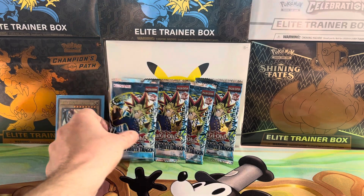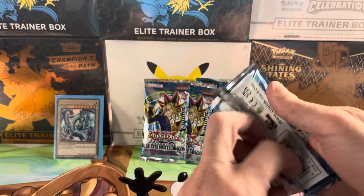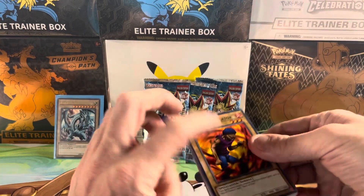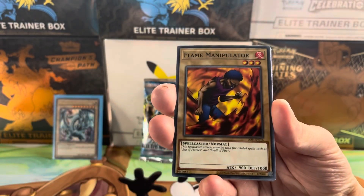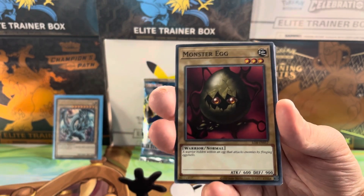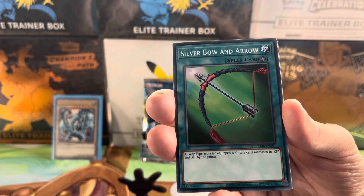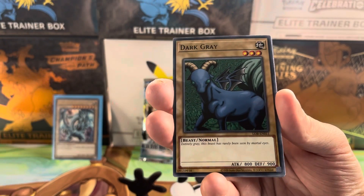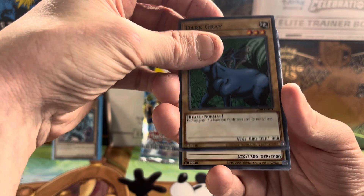All we need now is Pot of Greed, Dark Magician, and Exodia — it's 40 euros, okay, nice. Oh look — same dude! If this is another Blue Eyes pack... Flame Manipulator again. Oh look at that, the Monster Egg. Silver Bow and Arrow. Is this the hit? No, it's dark grey again. I think the set's only got so many cards. Is this the hit? Oh...